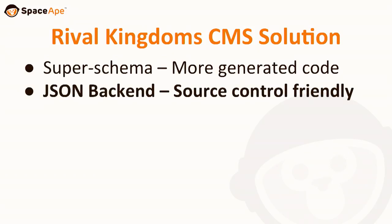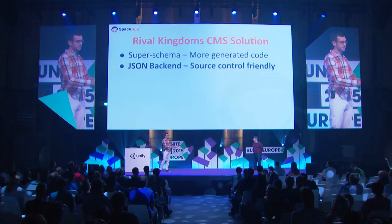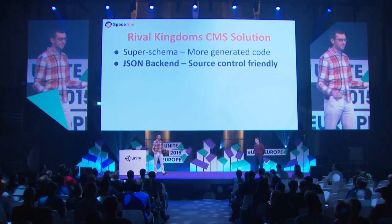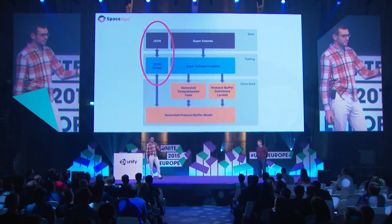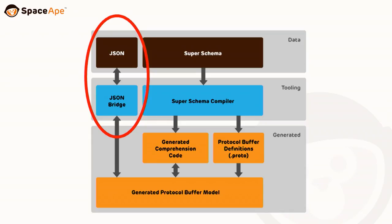Another problem we had to solve was the way we address data storage. We ended up sticking all our data into a version-controlled repository, using JSON — because we love JSON. Expanding on that diagram, we have all that existing stack and we are storing everything directly from the protobuf model in a JSON data store.